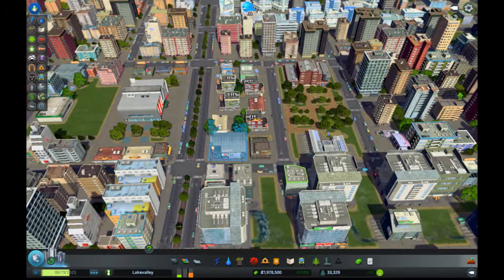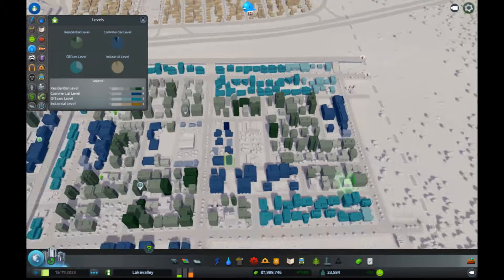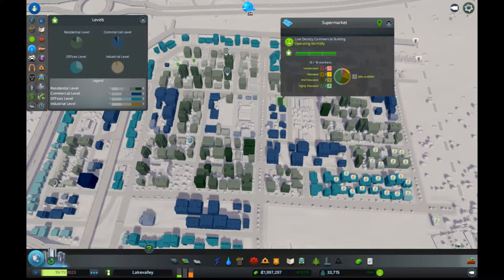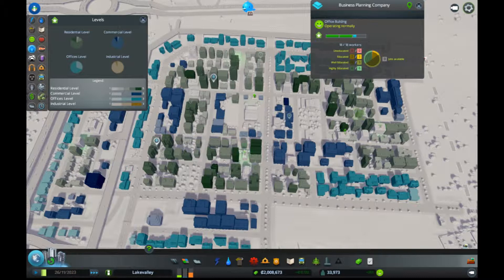A lot of upgrading going on — if we look at levels somewhere in here... there we go. We're looking for the darkest colors. We've got a level working on level 5 in our residential. We actually have a commercial level 3, and a bunch that are working on level 3 — which is great. Offices have 3 levels and we are on level 2 for most of them, working on level 3. They're just upgrading like crazy — so, great.